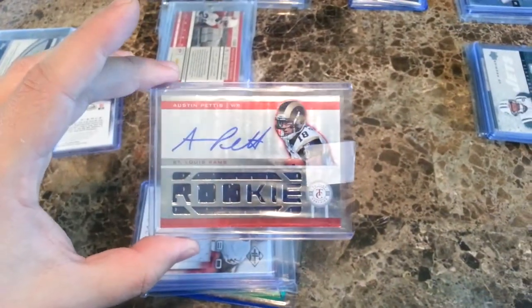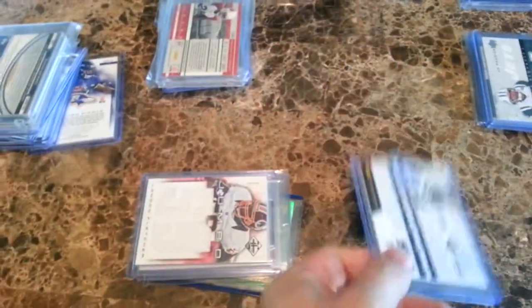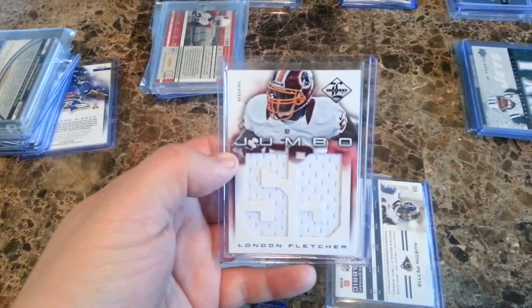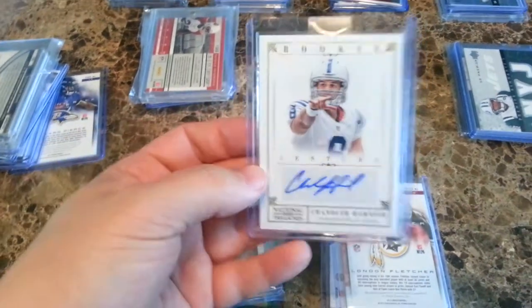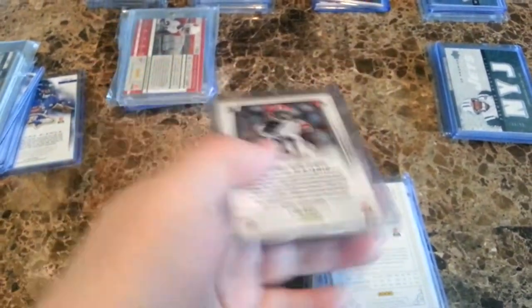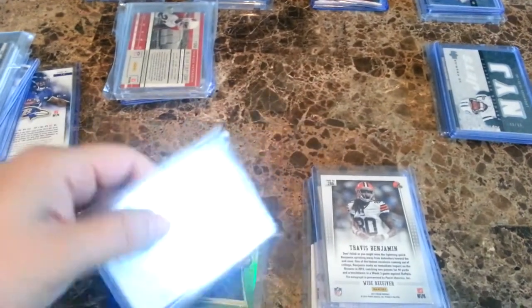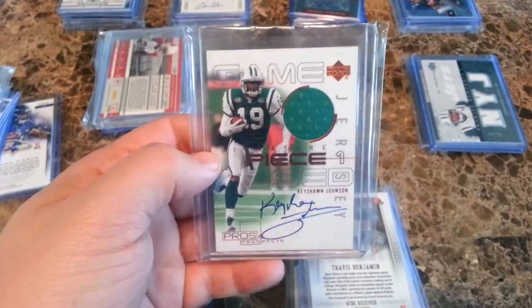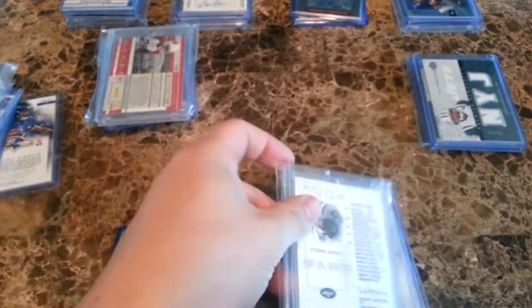Here's the next one. Got an Austin Pettis red jersey auto, London Fletcher jumbo jersey number, a Chandler Harnish National Treasures numbered to 49 — that one sells for around $10, which surprised me. Travis Benjamin auto out of Prism — he's going to be good next year. And then your two main hits: this Keyshawn Johnson jersey auto out of Upper Deck, which is nice, you don't see much of his stuff.